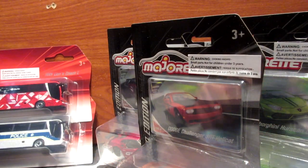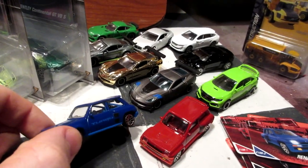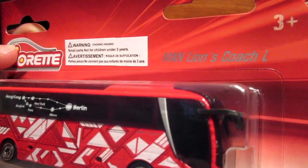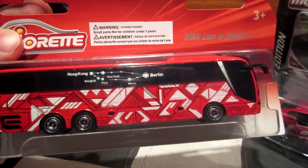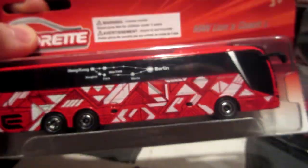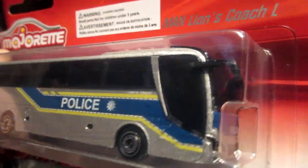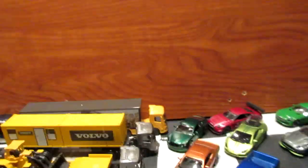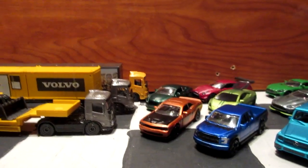Finally, we have some new models from the mainline series — the premium cars. I also got two of these vintage series Renault 5 Turbos, which are absolutely stunning. We also have two from the city bus series — I believe this is a new casting for Majorette, the MAN Lion's Coach L bus. It comes in two different colors: a red one with traveling destinations on the side and a nice red and white graphic, and a gray police version. All these models are going to come out of the package in a second.